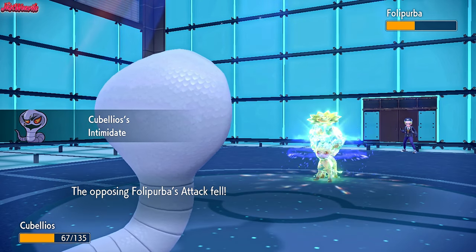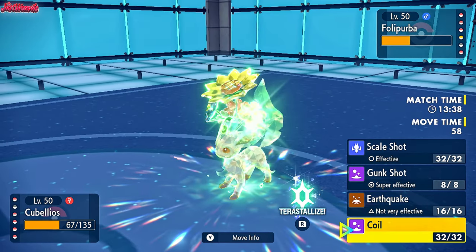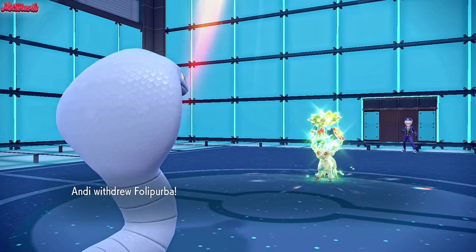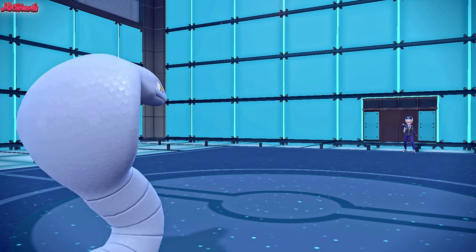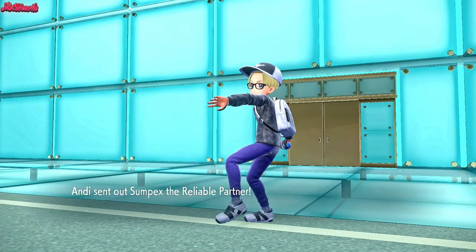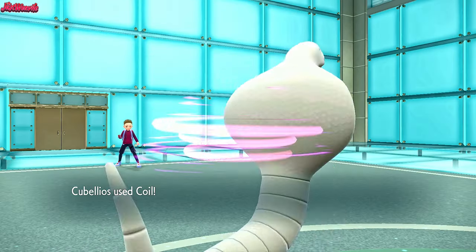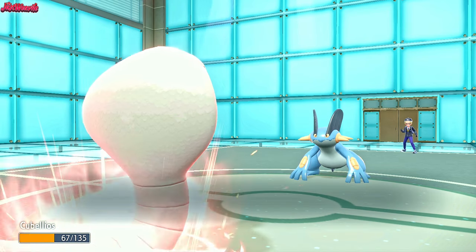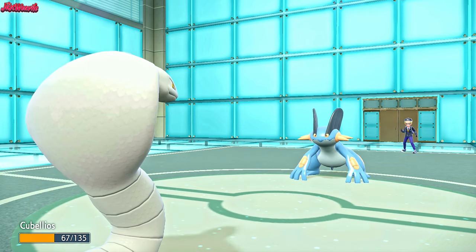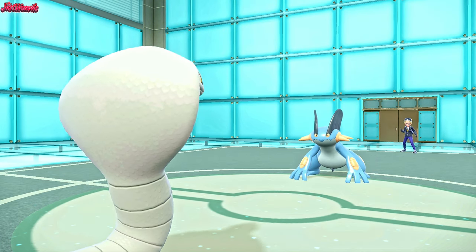The sunlight is still up — do I Tera Dragon Scale Shot now or Coil first? I'm going to risk it for a biscuit and go for a Coil. They withdraw, not confident Solar Blade will KO, and go back into Swampert. So that's awesome — we get a Coil off, which is fantastic. They are burned, so we don't have to worry too much about their damage output. We get a nice accuracy, attack, and defense boost. And the harsh sunlight does fade, which is even better.